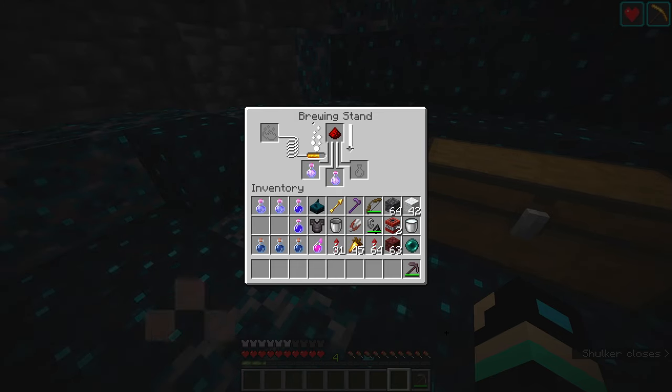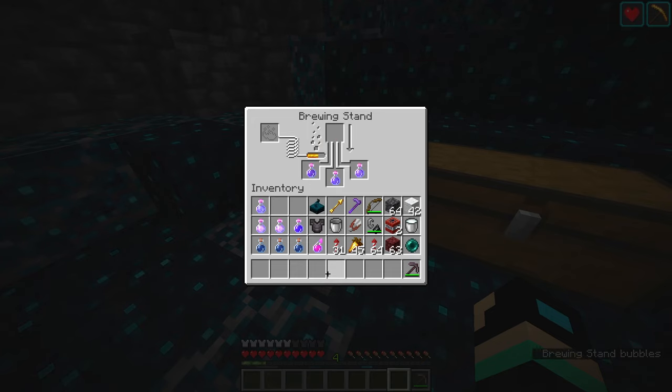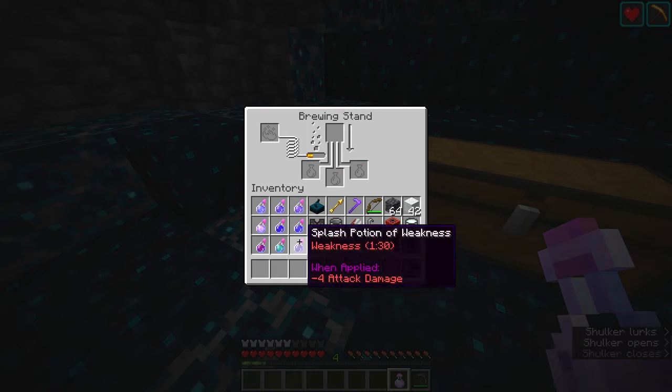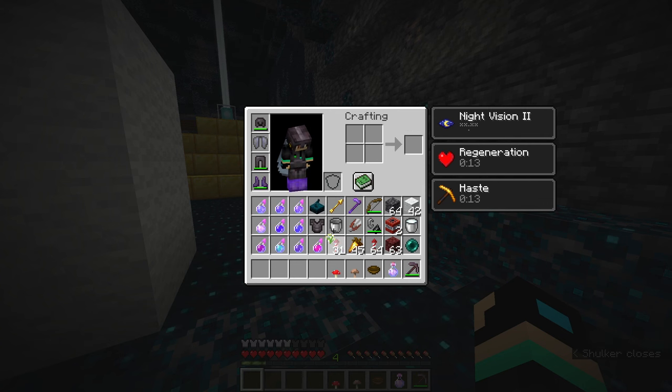For transporting the dolphin, it will be quite useful to give it the slow falling effect as well. To be on the safe side, increase the duration to 4 minutes with an additional redstone dust. Then put the remaining water bottle, a potion of swiftness, and a potion of night vision into the brewing stand and brew with a fermented spider eye. Make 3 more potions with the rabbit's foot, pufferfish, and blaze powder. Because you only have 3 gunpowder, 1 potion can't be made into a splash potion — that will be the second slow falling potion. Finally, craft the suspicious stew by combining a red and brown mushroom with a bowl and an azure bluet in the crafting grid.